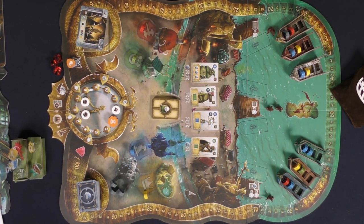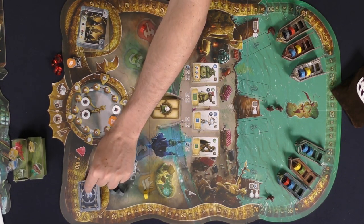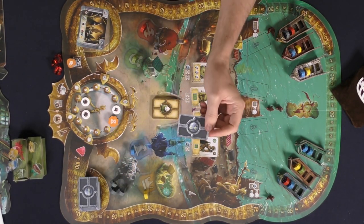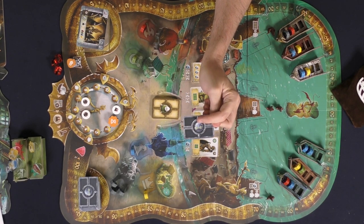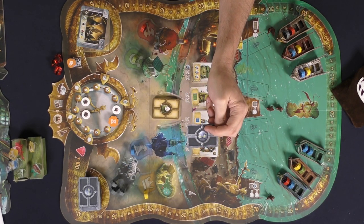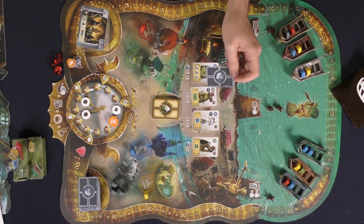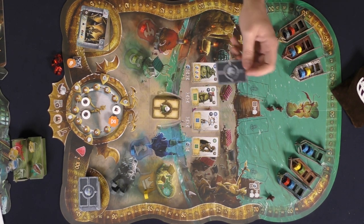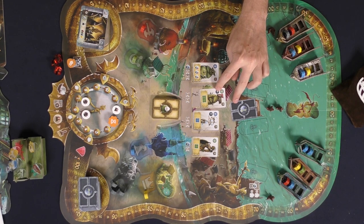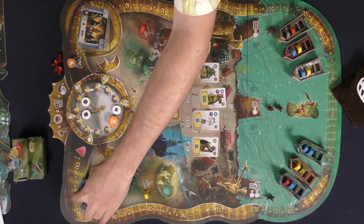On the far left side are the corruption cards. Whenever you draw a corruption card you add it to your pool, and at the end of the game you get negative points based on the amount of corruption cards and the circular skulls on them, combined with the symbol on your character cards. For example, if you have a card showing two skulls and three corruption cards, that's two times three — negative six points.